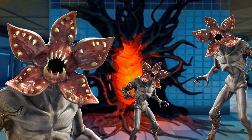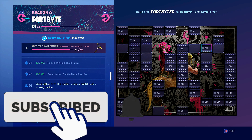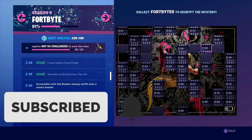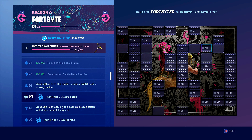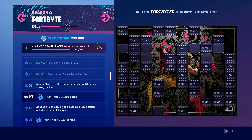If you don't like this video and subscribe to the channel, you will have three very upset demogorgons looking for you. Fort byte number 28 is now available, and the clue we have been given is: accessible by solving the pattern match puzzle outside a desert junkyard. So let's jump straight into the game.